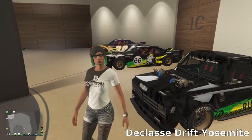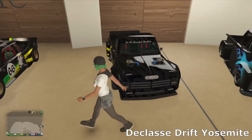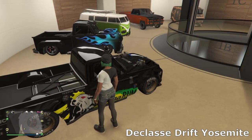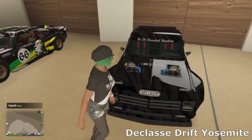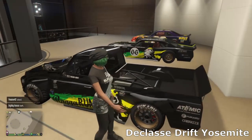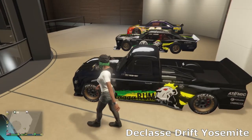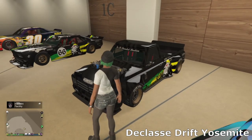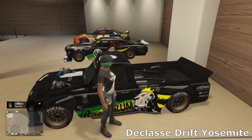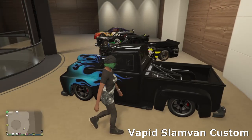Then we've got my next drift car — I wanted to put these two next to each other. This is the Drift Yosemite in GTA, the Hoonitruck. I've gone for a similar style with the gold wheels and Raging Bull livery, trying to match it as close as I could to the real car. It's an underrated car — it's very good at drifting but it does tend to spin out a lot, which got some hate when it released. But I really like it, it looks really cool.